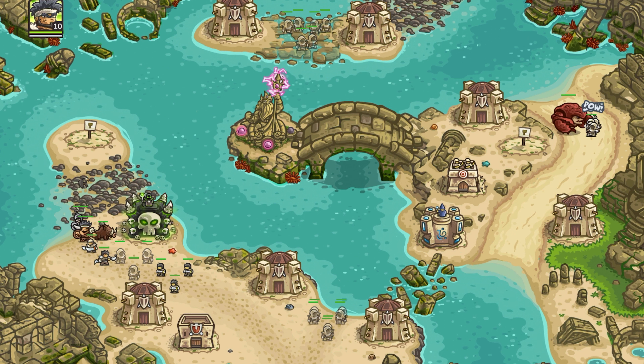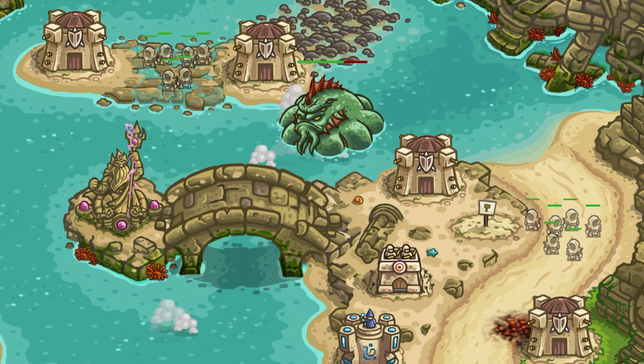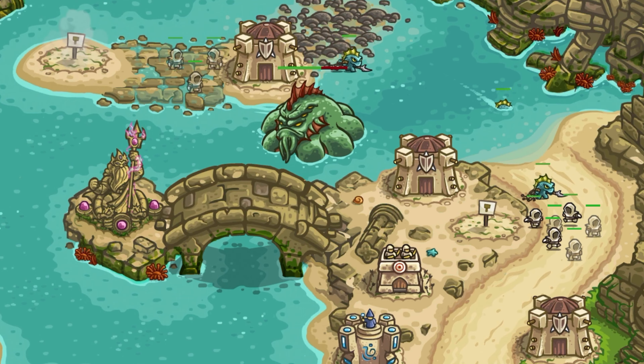Hi all, we are going to check if we can defeat the big boss Leviathan in Kingdom Rush Frontiers without using any of our normal towers. The aim is to destroy him using only Shrine of Regnos and the Rain of Fire. Here comes Leviathan from the dark side of the ocean. Let's get prepared — Shrine of Regnos is already loaded and I have Rain of Fire ready to go.